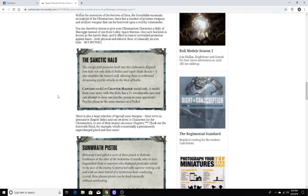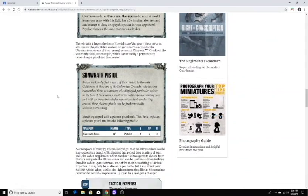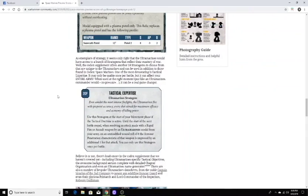Then the Sanctic Halo — a relic they've had before — gives a 3+ invulnerable save and also allows the bearer to attempt to deny one psychic power in the opponent's psychic phase, in the same manner as a psyker. There's also a large selection of special issue wargear serving as alternative chapter relics. Then check out the Sunwrath Pistol — basically a permanently supercharged plasma pistol with 12-inch range, 2 shots, Strength 8, AP -3, and 2 damage.